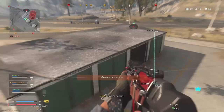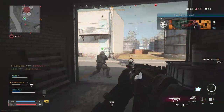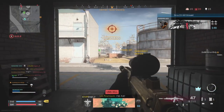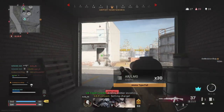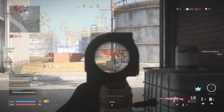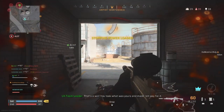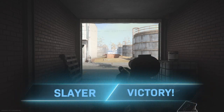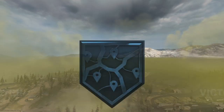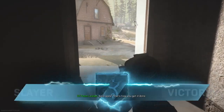I logged on Warzone on Friday to play some buyback solos, as they are a bit more aggressive and less campy than regular solos, which is the type of gameplay I prefer. Rather than hiding in bushes or rooms with a heartbeat monitor, I prefer a more aggressive playstyle. But instead of buybacks on the menu there was something called Kingslayer Trios. I didn't know what you had to do in this mode and did a quick search but couldn't find any hints. After a few games I started getting some wins, as you'll see from these early clips, and decided I'd share some tips on playing this mode.